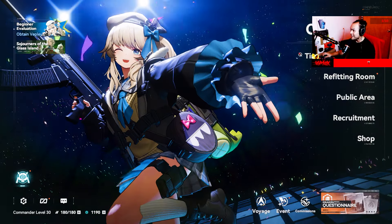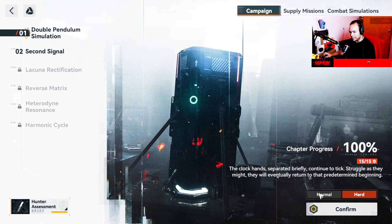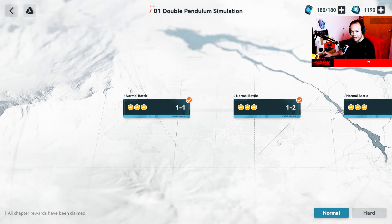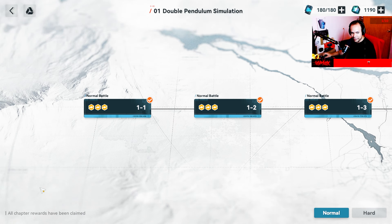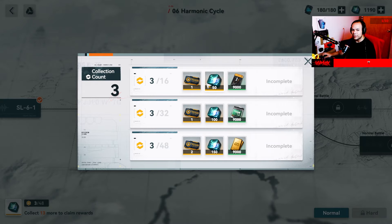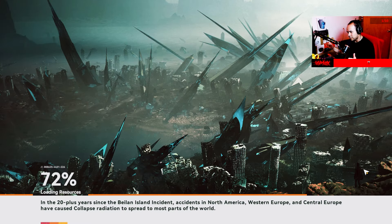I'm going to show you the campaign missions now. This is the main story of the game. Here I'll pull the normal mode — Double Pendulum. You choose your missions here and the story is really interesting. The animations, design, and battles are great. Hard mode is really challenging sometimes, but normal mode is pretty easy. Down below, after completing all chapter rewards, there's a banner for extra collapse pieces, tickets, and materials.